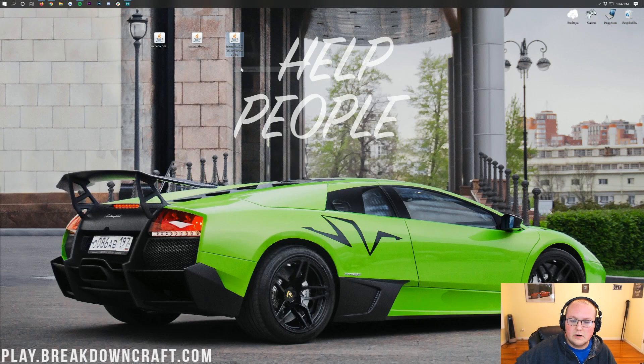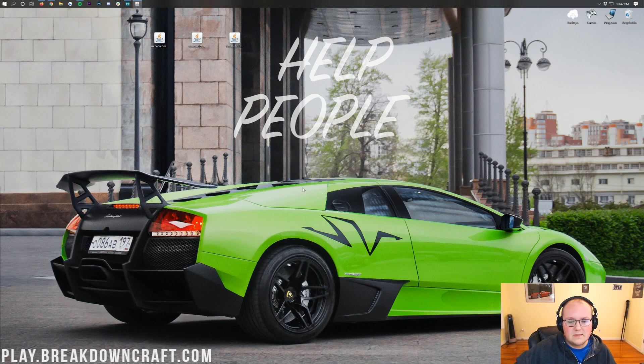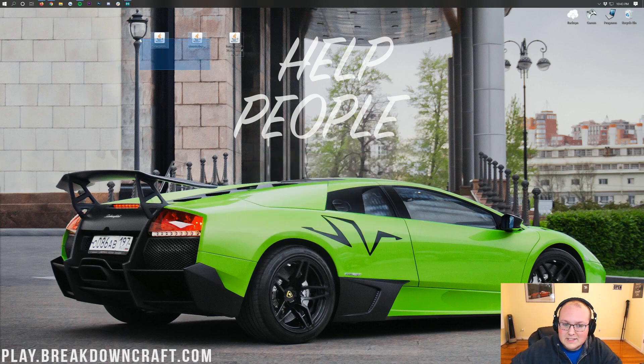Now finally we can right-click on Forge, click Open With, click Java TM Platform SE Binary, and click OK. We're going to have the mod system installer appear where we just want to click Install Client and click OK. This is going to download and do everything it needs to do in order to get Forge installed on your computer. It'll take a minute and then it'll say something like 'Successfully installed client profile Forge' - as soon as it says successfully installed you're good. Click OK, that'll close out, and now it's time to install MineColonies and the Structurize compatibility mod.